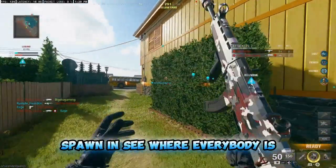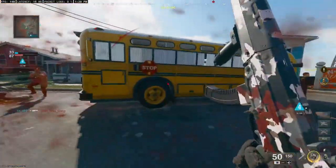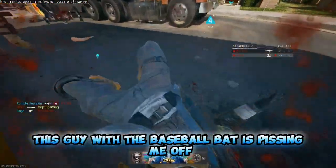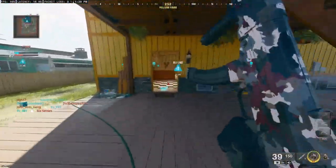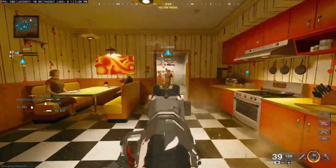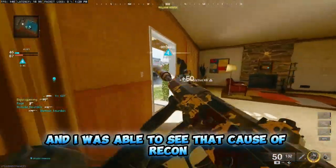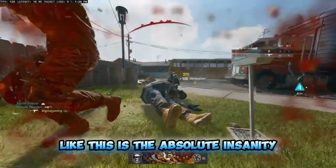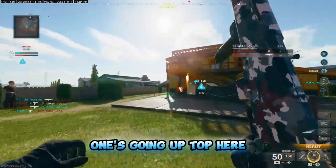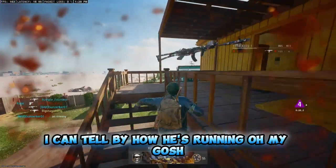Spawn in, see where everybody is. This guy with a baseball bat is pissing me off. Look at this - he spawned right next to me. And it's good to know because he spawned right next to me and I was able to see that because of the Recon perk. This is absolute insanity. One's going up top here, I see that. I scouted the baseball bat too - I can tell by how he's running.